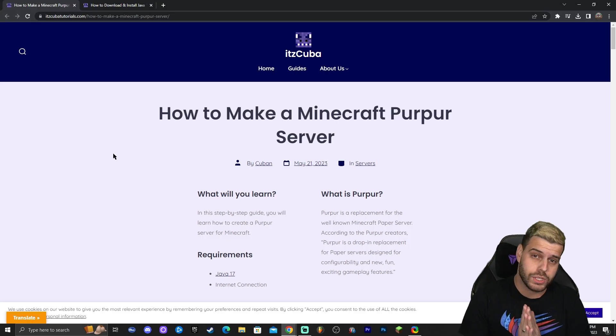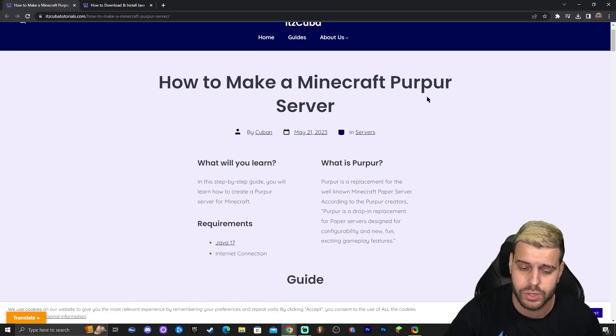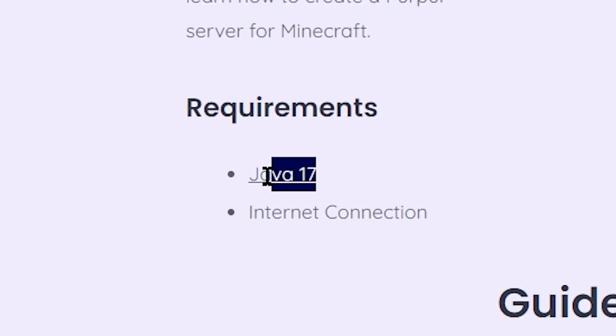The first step to creating a Purpur server is clicking the second link in the description, which will bring you to a written guide on how to actually make a Purpur server. If you pay attention to this guide, you will see within the requirements tab that you will need Java 17.